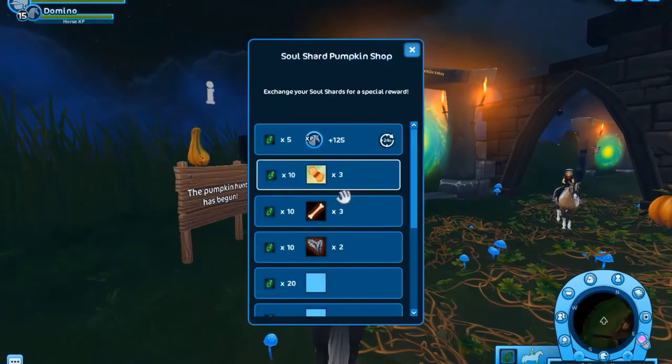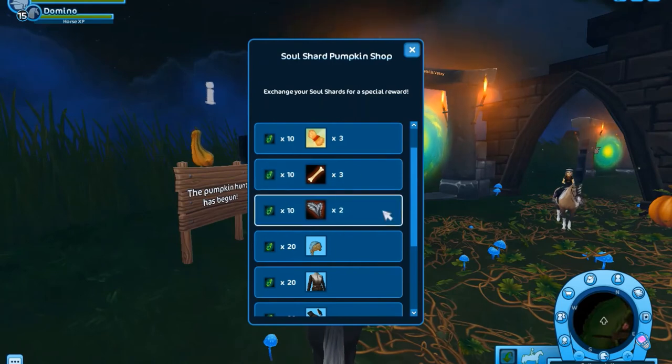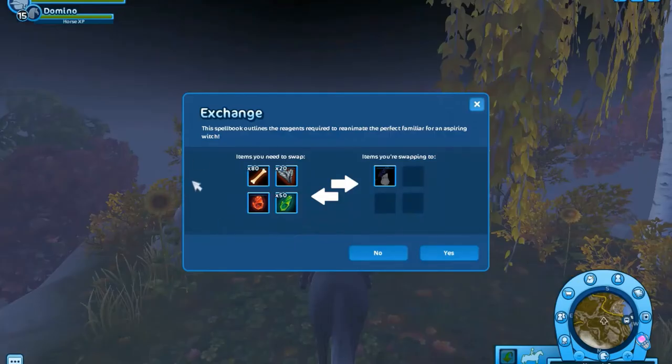You can also exchange your Soul Shards to get more bones and feathers with the big pumpkin here, but in my opinion it's too expensive, so it's better to just find these items while doing the trail ride.